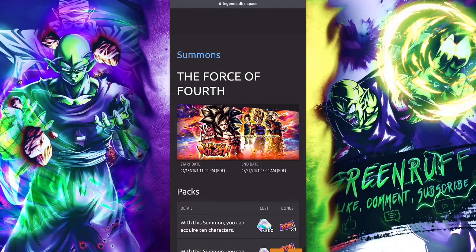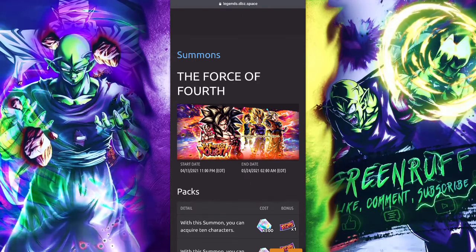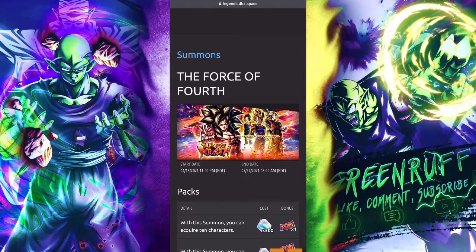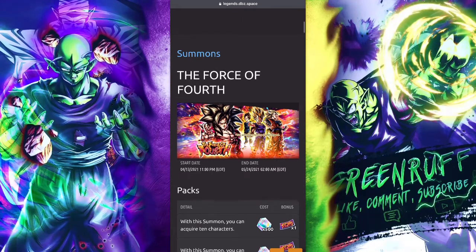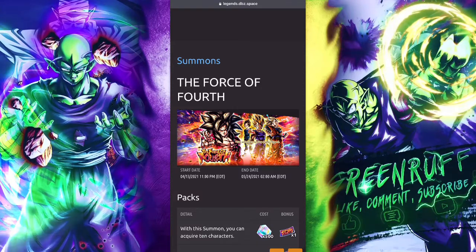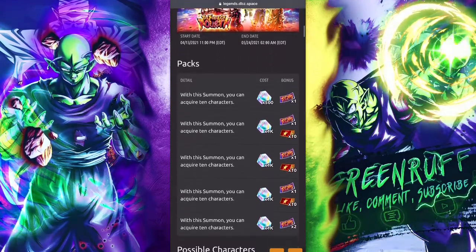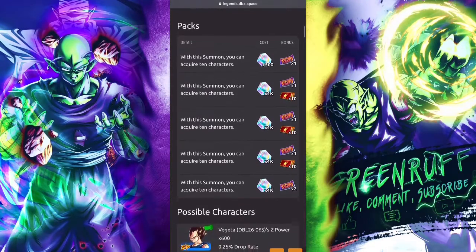The banner starts tomorrow and ends on May 24th. That following week will be the anniversary — the second anniversary — dropping beginning of June. So this banner is pretty much covering this month and next month, giving you a lot of time to figure out whether you want to summon. Looking at it, they haven't changed the rotation or anything at all.